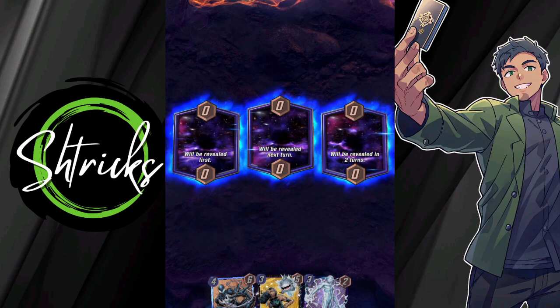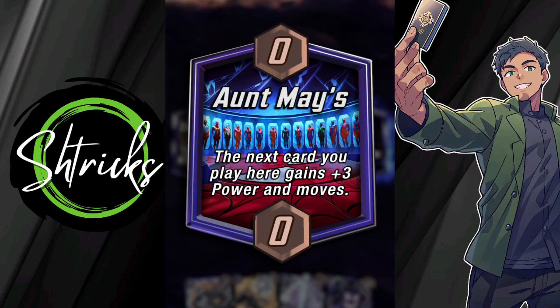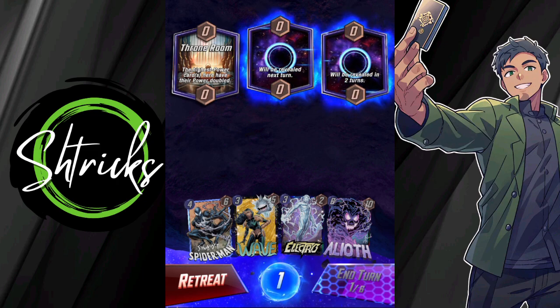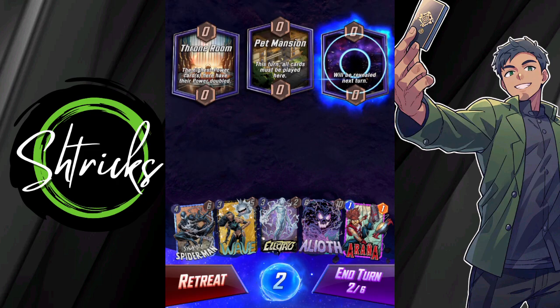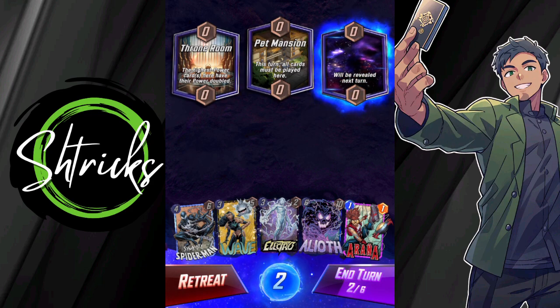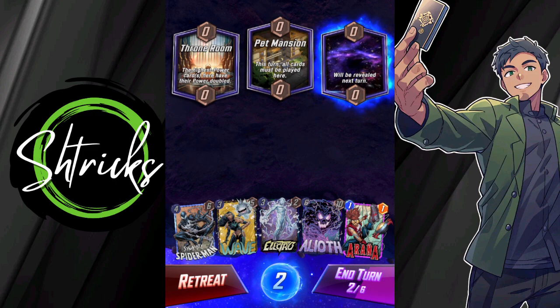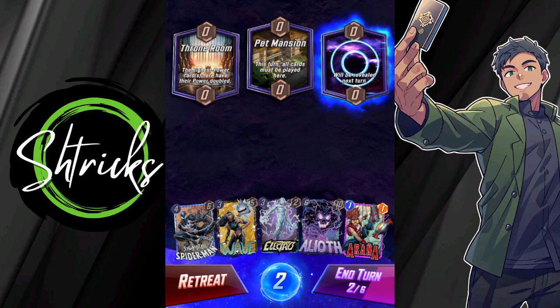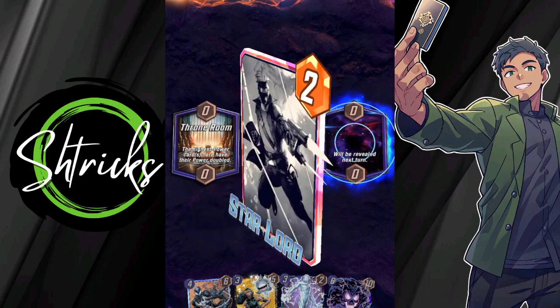Turn one, going in. The throne room — my third location is Pet Mansion, good to know. Aunt May's along with Symbiote could prove to be a good play, but we're going to end there and move forward. Pet Mansion — Aranya's the only place where I can play Aranya. Do I wait out the one turn to play it? This could prove to be a little rough. I need to put something down — I gotta put Aranya down for now, and then we'll just do it as we go.